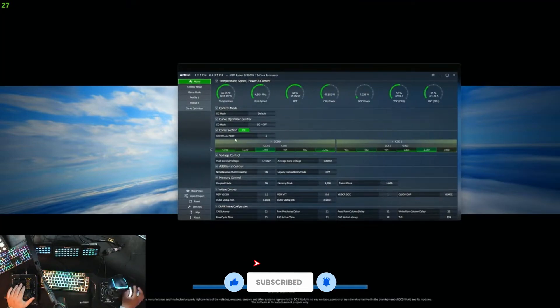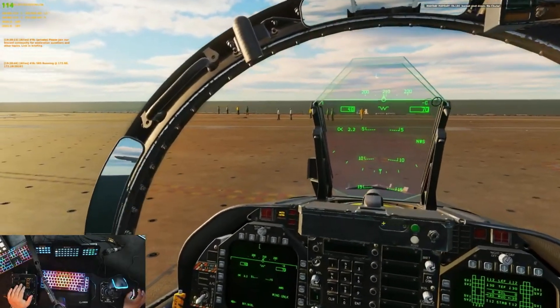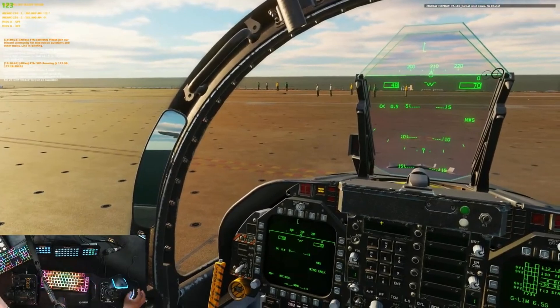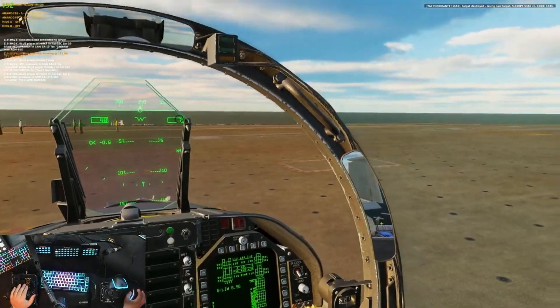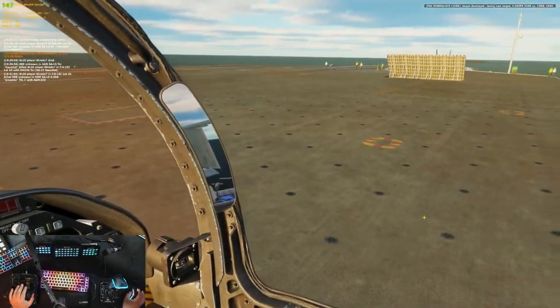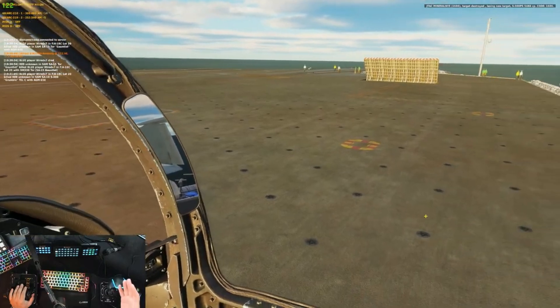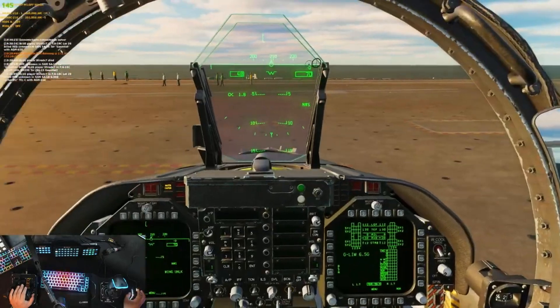I'm looking at my Ryzen thing here — the cores are being worked. I can't say that I've looked at it before the multi-threading, but I'm looking at it now and they're all fired up. 130 FPS — okay, it's bouncing around, but we're north of a hundred frames. I am blown away. We're in a multiplayer server on the flight deck, there's a player taking off right there. I have not had over a hundred ever.